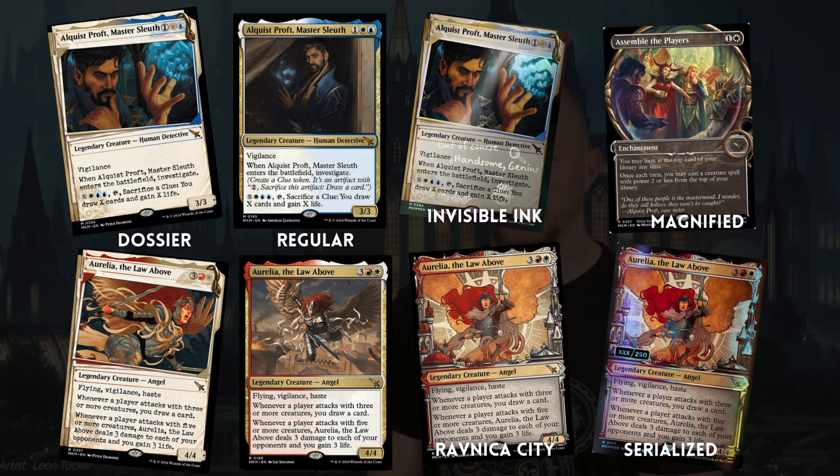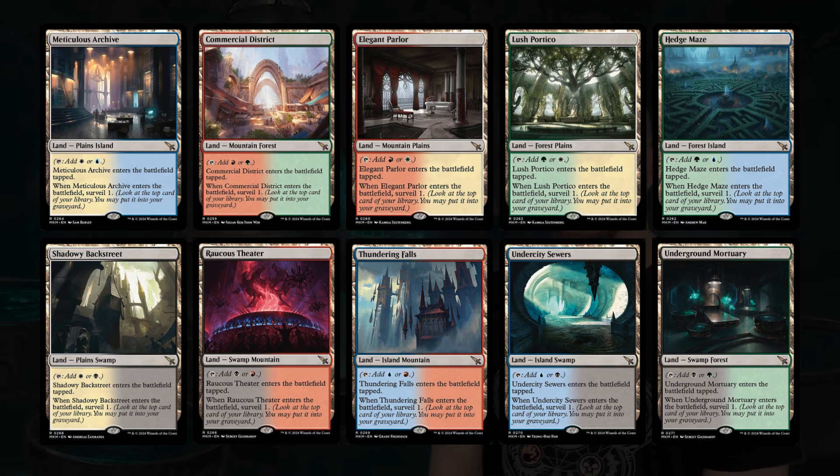What is going to happen is that we're going to see a lot of variants, a lot of different treatments, and we're also going to see serialized cards. This seems to be the new recipe for sets. But there is something new and very exciting for many players out there: a new rare land cycle. These lands quickly got dubbed Surveil Lands, because they Surveil 1 when they come into play.